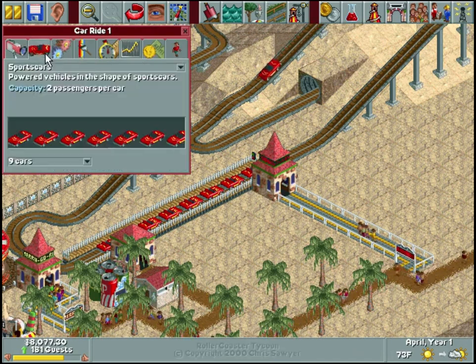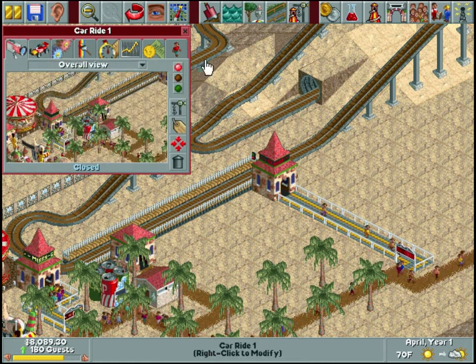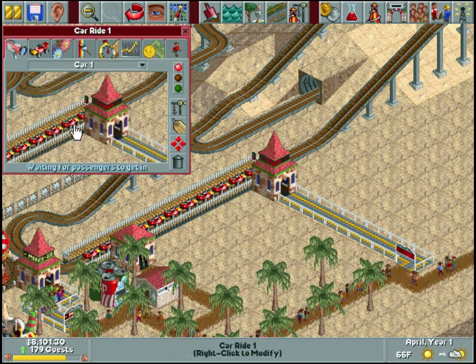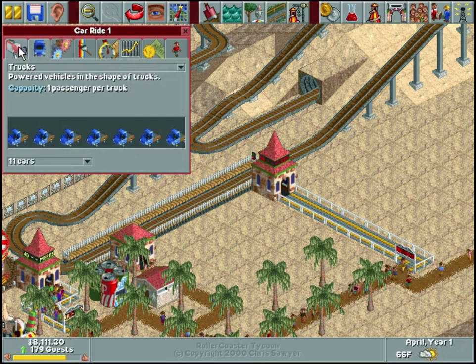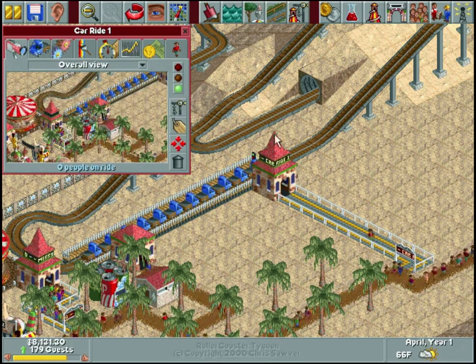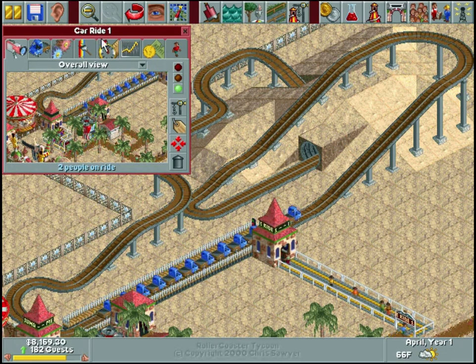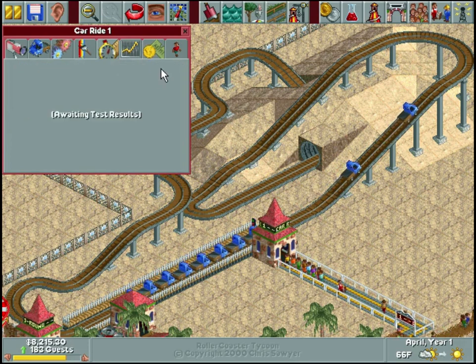It's set to sports cars right now, but I can actually change the type of vehicle. Let's change this to trucks - I think those look kind of cool. Whenever you test a ride, the stats are dependent on what car or truck type is being used, so if it had certain stats for a sports car and I change it to a truck it's going to have different stats. It's not an extreme difference but it does change a little bit, especially on some roller coasters where it has a bigger impact.